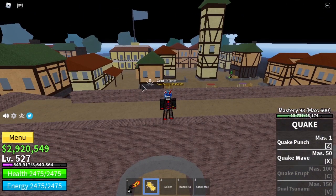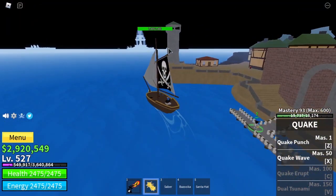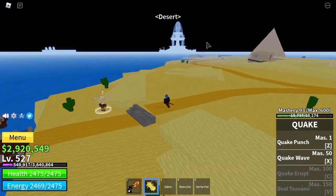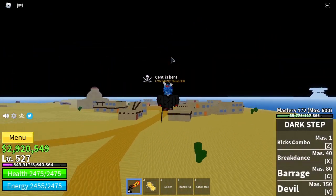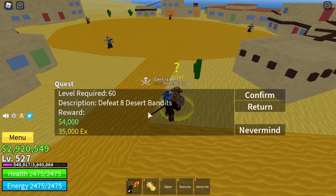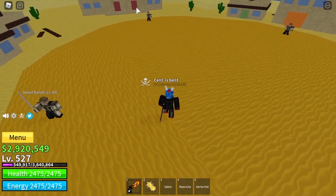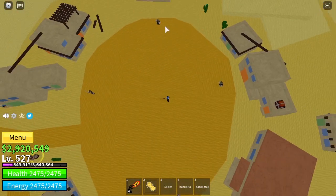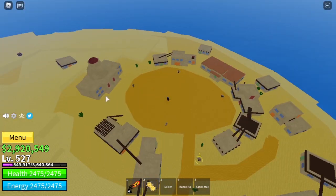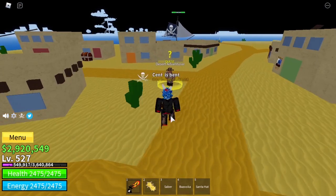Once you are level 60 to 65, grab your boat and head over to the desert. Once you are at the desert, always remember to set your spawn point in case you die, and come to the desert adventurer. Get the desert bandit quest when you're level 60 and kill these guys. If there aren't four, that means one or more has to respawn or one is stuck behind a building somewhere. Defeat these guys until you are level 75.